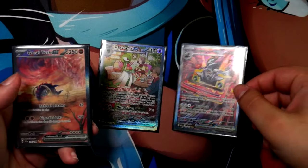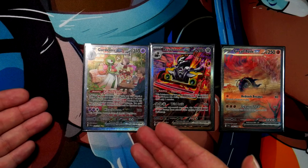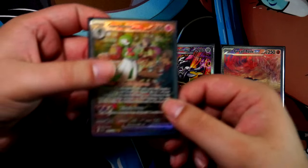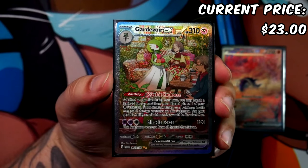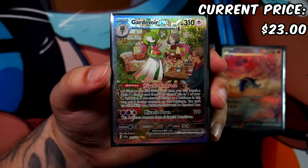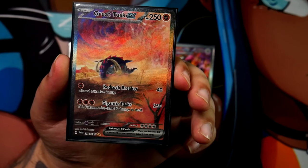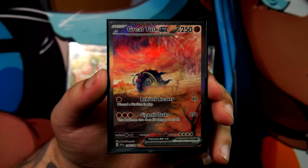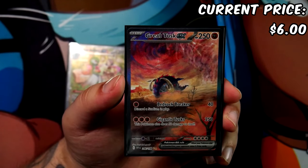We'll start off with the Gardevoir, the Revirune, and the Great Tusk. The Gardevoir right here is actually the most expensive card on this whole list. According to TCGplayer, it's sitting at $23 — $23 for such a stunning illustration. The Great Tusk, also from Scarlet and Violet, is sitting on TCGplayer at $6. $6 for this — can you believe this? And this is an amazing illustration once again.